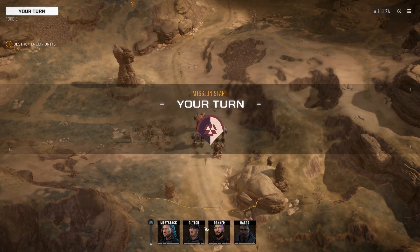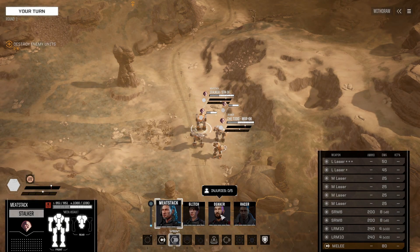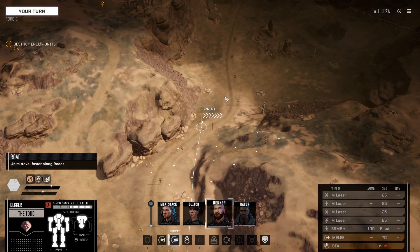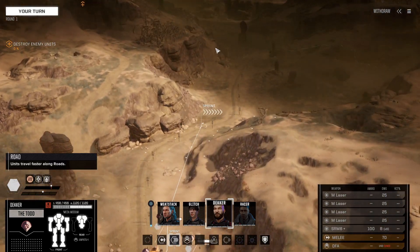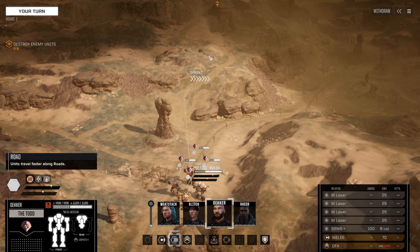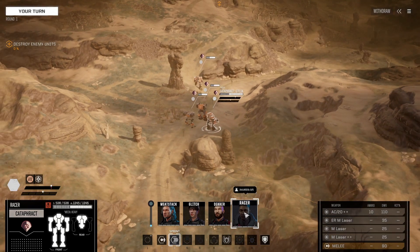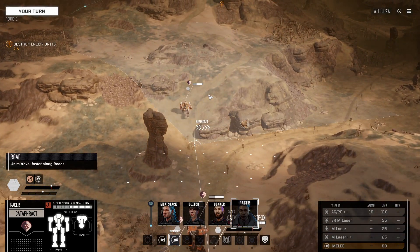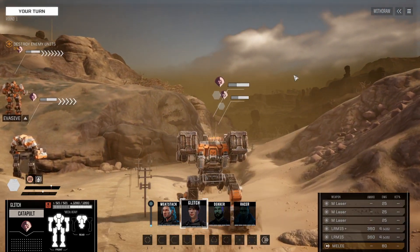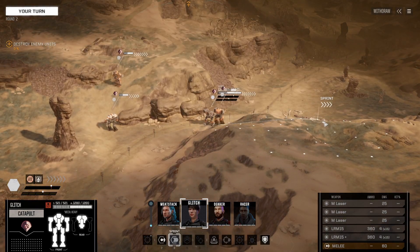Interface initiated. Last known position of the enemy: advance and get eyes on them. This whole planet could use an air conditioner. Look at that line of absolutely ridiculous weapons. First things first, let's get into action. We're going to go up the hill with the lighter mechs. Let's move the Stalker up here too.